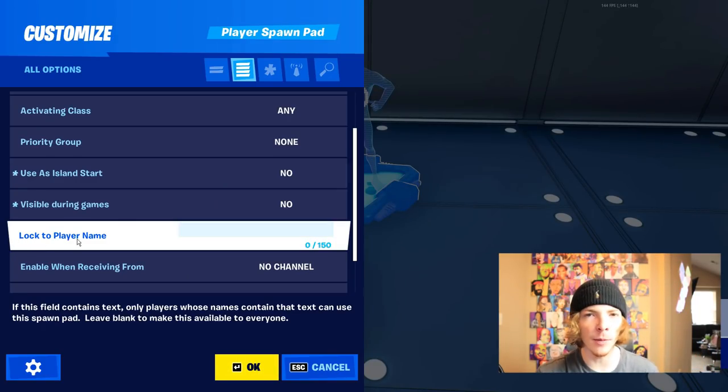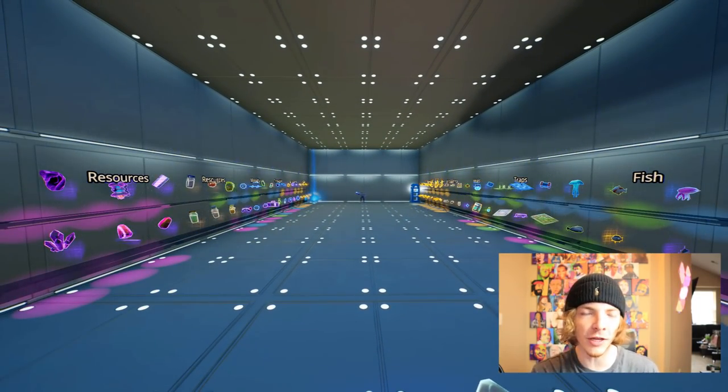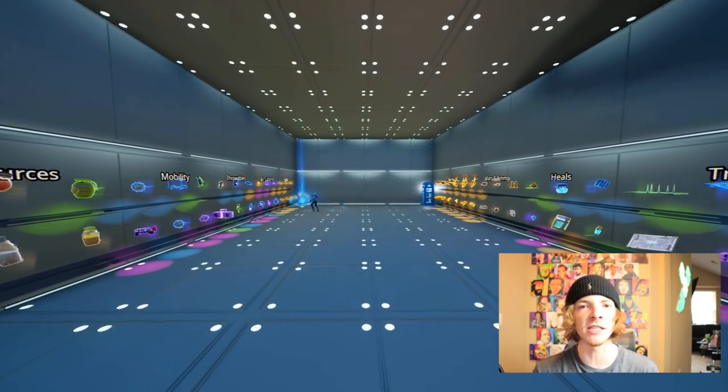If you guys open up your spawnpad device, you can now see that there's a new setting that says 'lock to player name.' This setting basically lets us whitelist individual Epic IDs to make it so that only that person can spawn from this spawnpad.